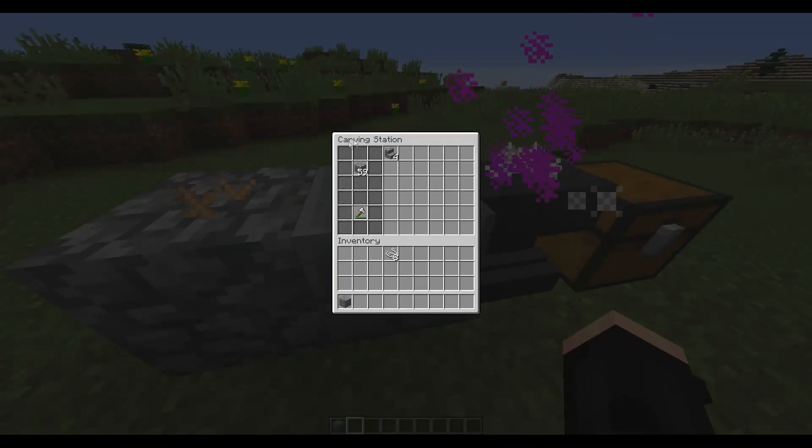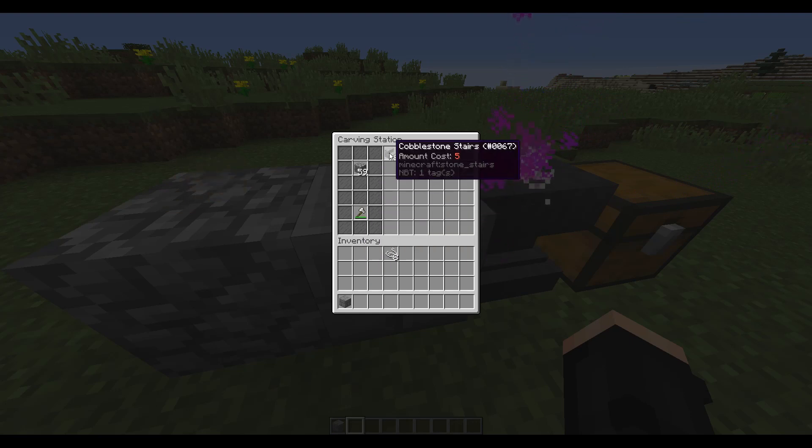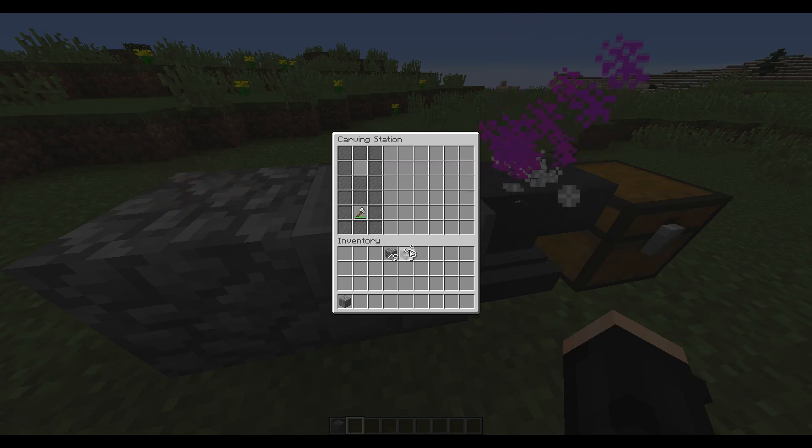The next block is the carving station. You put cobblestone in with a chisel — again these can be crafted and customized. Five cobblestone gives you four cobblestone stairs, and if I put the cobblestone stairs back in, I get my five cobblestone back.